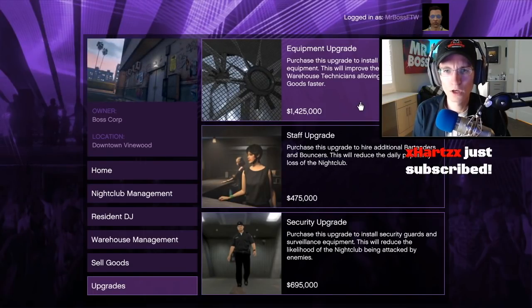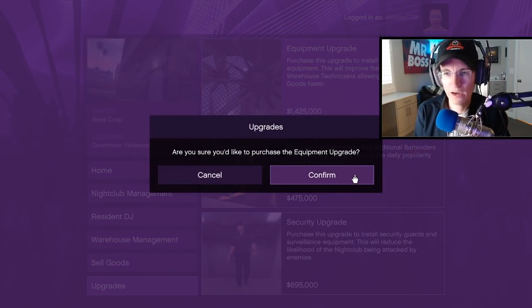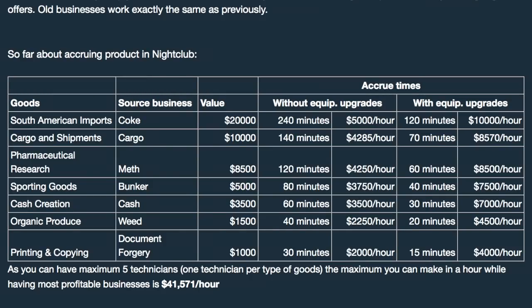The equipment upgrade reduces accrue time by 50% — that is massive. Looking at the goods and their values: South American imports (cocaine) worth $20,000, cargo and shipments $10,000, pharmaceutical research (meth) $8,500, sporting goods (bunker) $5,000, cash creation $3,500, organic produce (weed) $1,500, and printing and copying (document forgery) $1,000. Without the upgrade, to fill cocaine takes 240 minutes, cargo 140 minutes, meth 120, bunker 80, cash 60, weed 40, and document forgery 30 minutes.